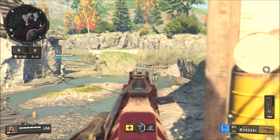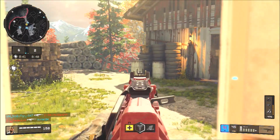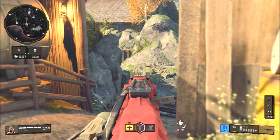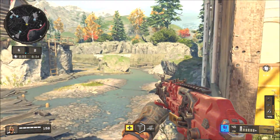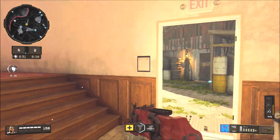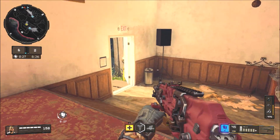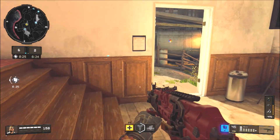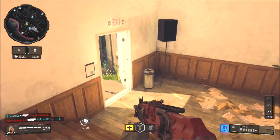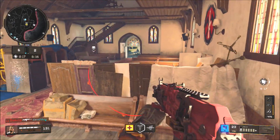Stockpile is pretty much a combination of Kill Confirmed and Hardpoint or something along those lines. It makes you pick up dog tags on the ground, and those dog tags you pick up you're able to put into a central hardpoint — that's the only way to really confirm kills. I really enjoyed this gameplay and I like this game mode, especially when you're playing it with reliable teammates.